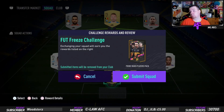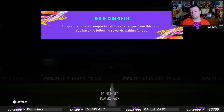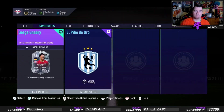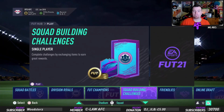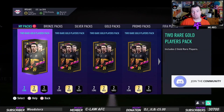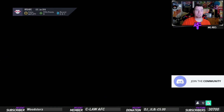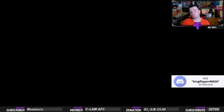Easy peasy — tradable, Bob's your uncle, Fanny's your aunt. It's not bad for a Full Freeze Challenge. The Prime Mix Pack is not the best but you can't complain for a tradable SBC for 4k. If you can get it done for less than that, fair play. Obviously if you've got untradables you can throw your own players in.